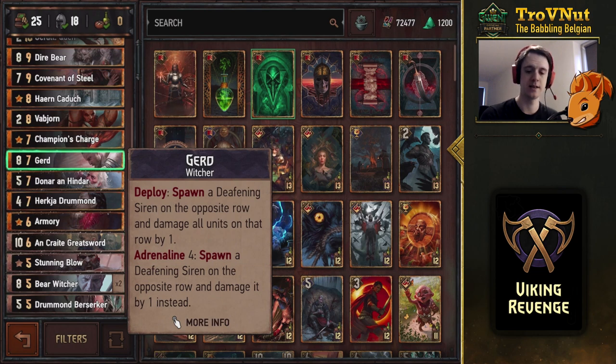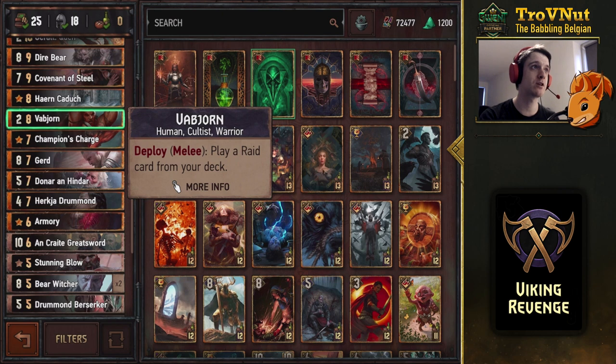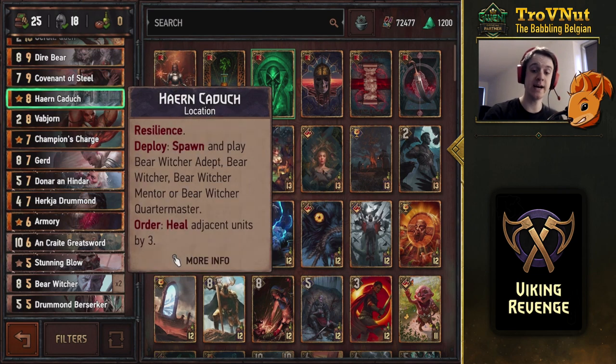Champion's Charge can destroy your unit outright if you have three bloodthirst — which you can get with your leader ability in one go — otherwise it just does five damage. Vabjorn is back, playing a Raid card from your deck: any Gutting Slash, Stunning Blow, or Champion's Charge can be pulled directly.